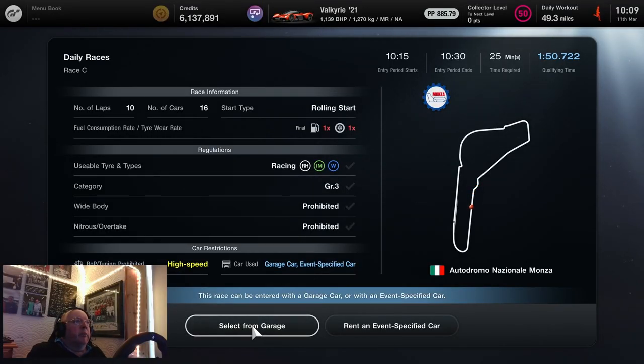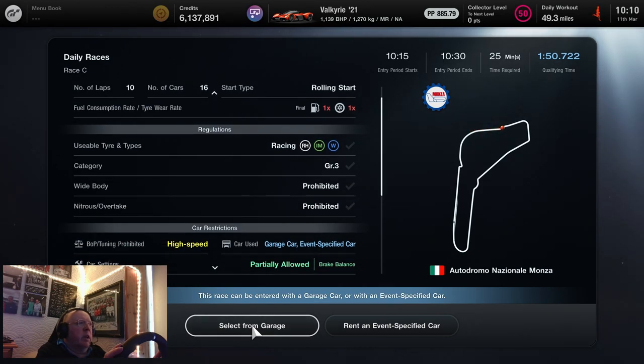Here we are at Race C. It's Monza in Group 3. It's a rolling start with 1x fuel and 1x tyre, but you have to do a pit stop — remember that, otherwise you'll get a penalty. The BOP is on high speed. You can rent or use a garage car, and again the only settings you're allowed to change are brake balance.